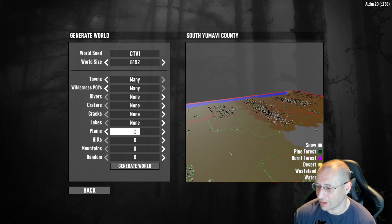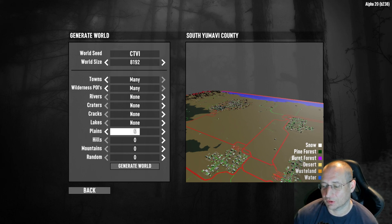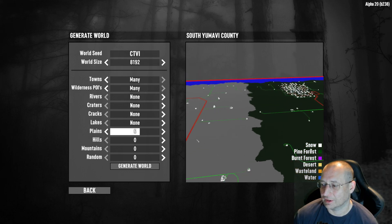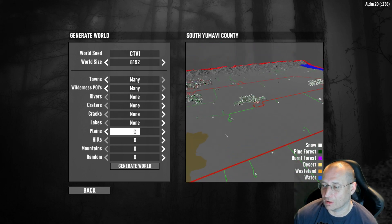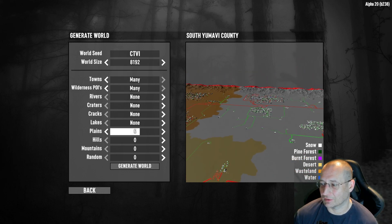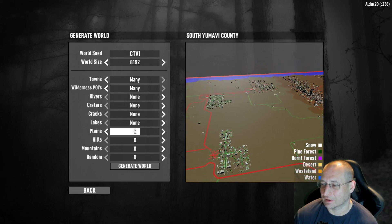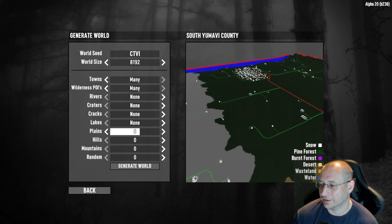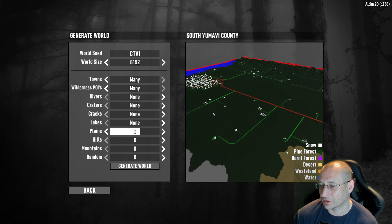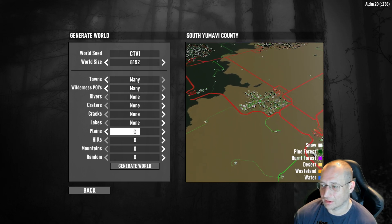In the background it's now plotting and displaying all the POIs as they generate. This gives you an idea of how many big towns and little POIs there are. We've got a couple of good towns in the snow biome, a huge city in the wasteland, quite a number of towns and a big city in the desert, and in the forest biome there's one big square town and another quite large city — looks like there's a skyscraper.